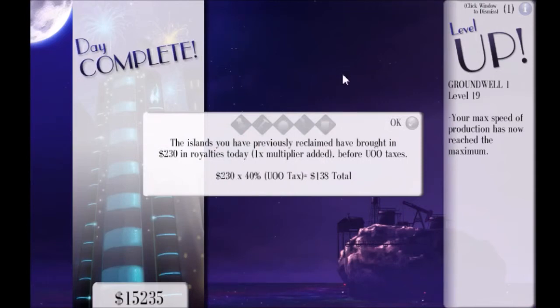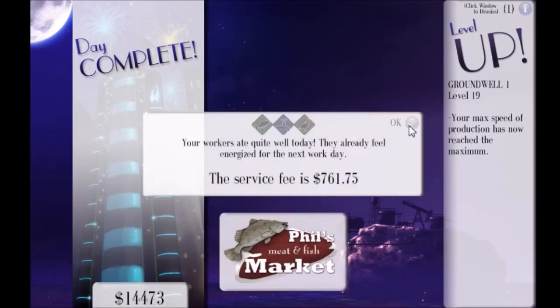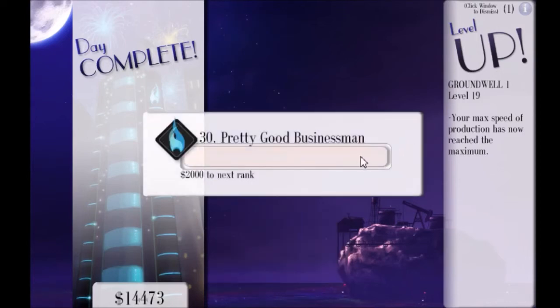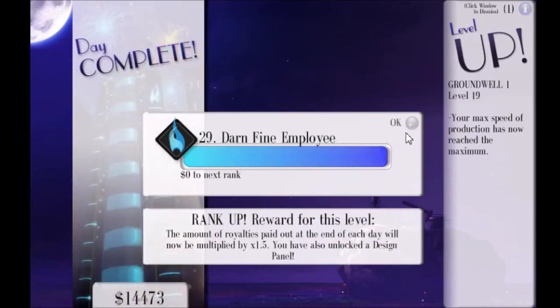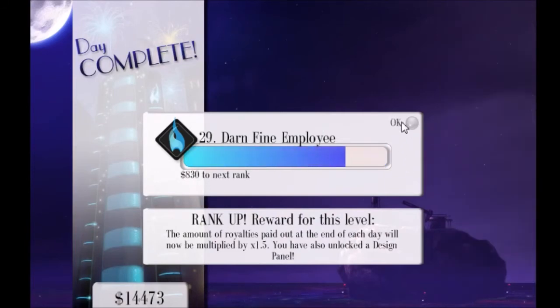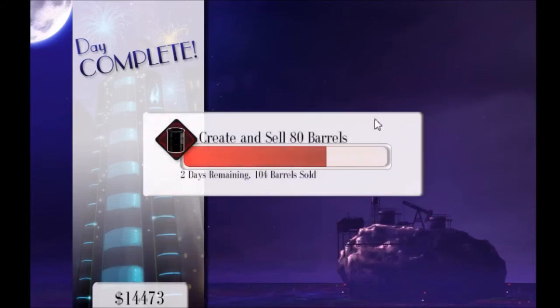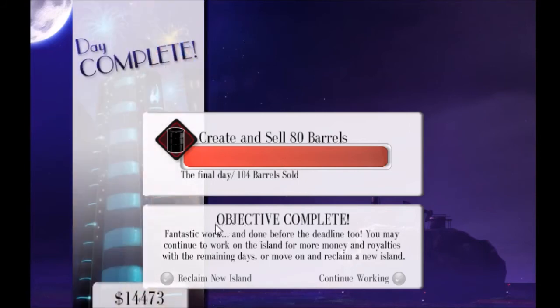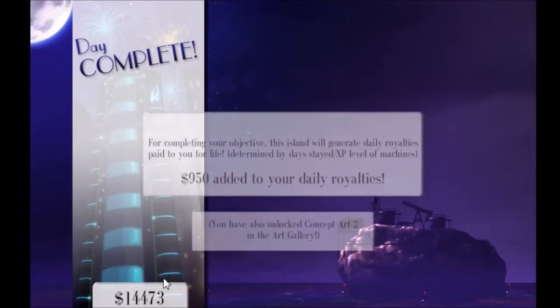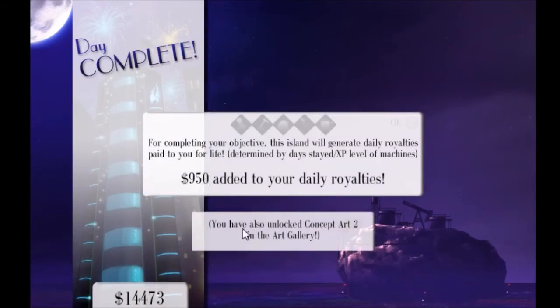What a day! Day complete — made a ton of money. We've got some royalties back. 40% tax — pfft, we're going to make a lot. Rank up — our royalties are now being multiplied by 1.5. We're a darn fine employee. We're a damn fine cop, Chess — you don't play by the rules of oil production. Fantastic work and done before the deadline too. You may continue to work on the island for more money and royalties with the remaining days, or move on and reclaim a new island. Let's reclaim a new island — we've got $950 added to our daily royalties.